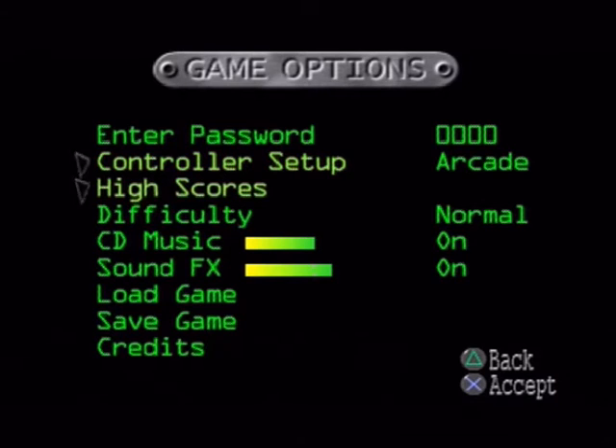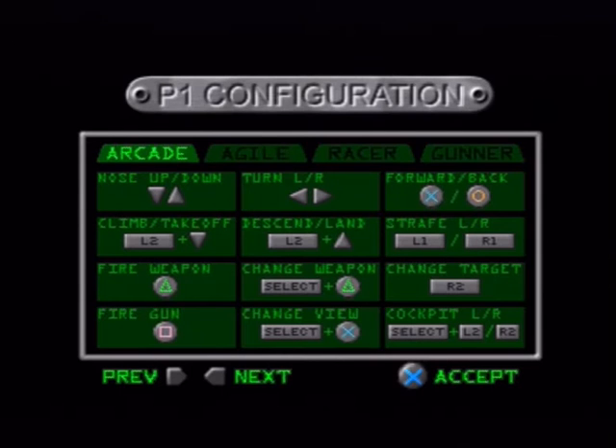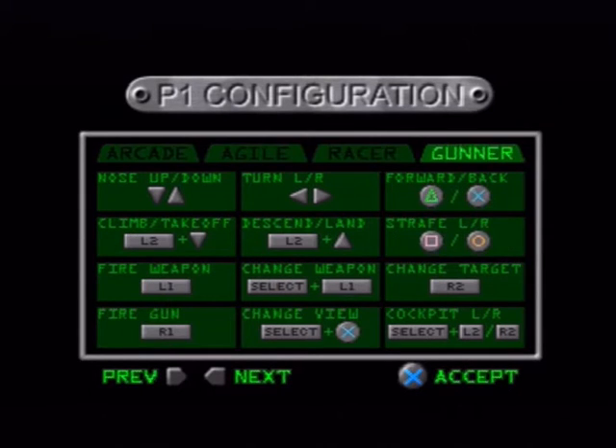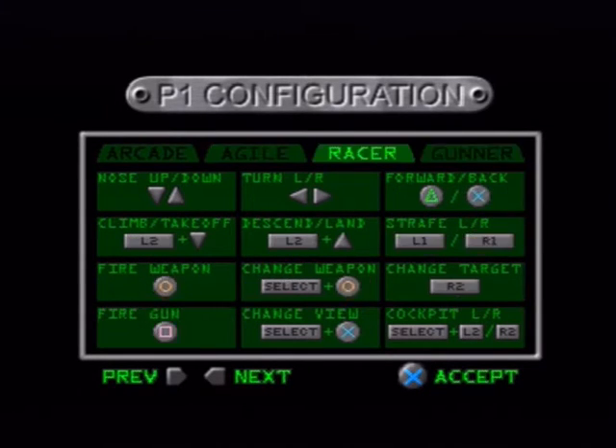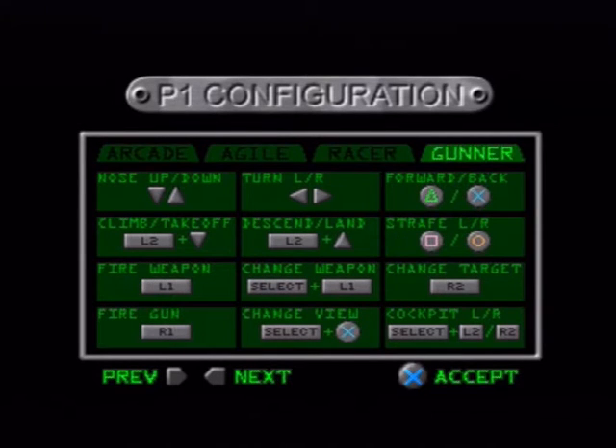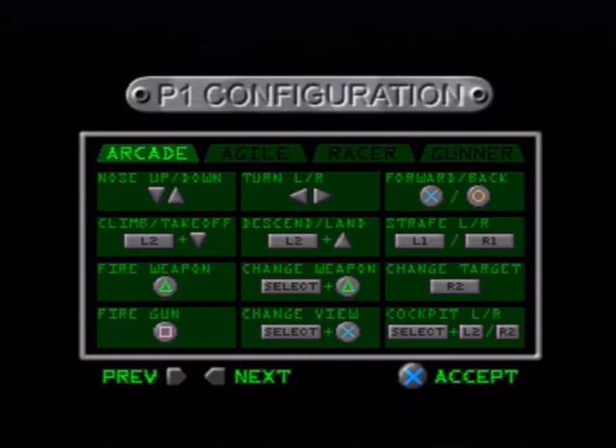High scores — self explanatory. Controller setup, let's have a look at that. I might have a go on hard mode after I complete it on normal mode — I'll cross that bridge when I come to it. Anyway, there are four controller setups: Arcade, Agile, Racer, and Gunner. They're all slightly different. The manual states they're for different types of players — the Racer is for the type who likes speed and manoeuvrability, and the Gunner is for one that just likes to shoot everything. I like to use the default which is Arcade, because it's the one I'm most accustomed to.